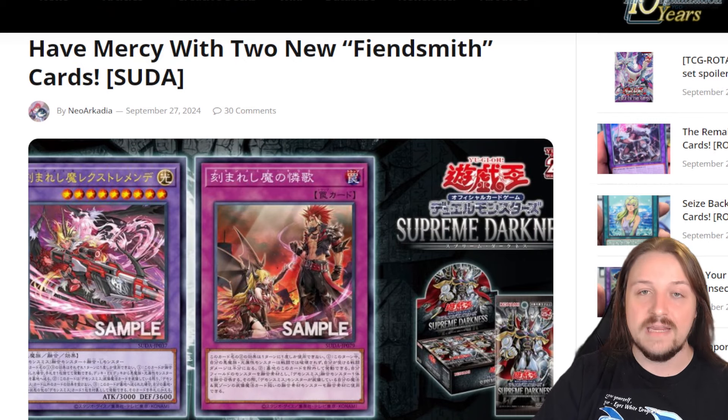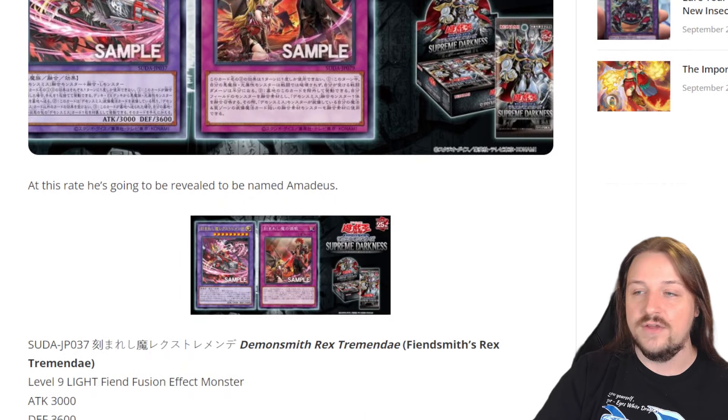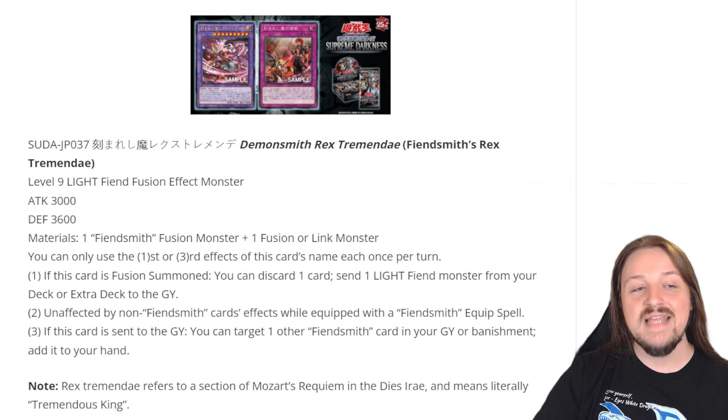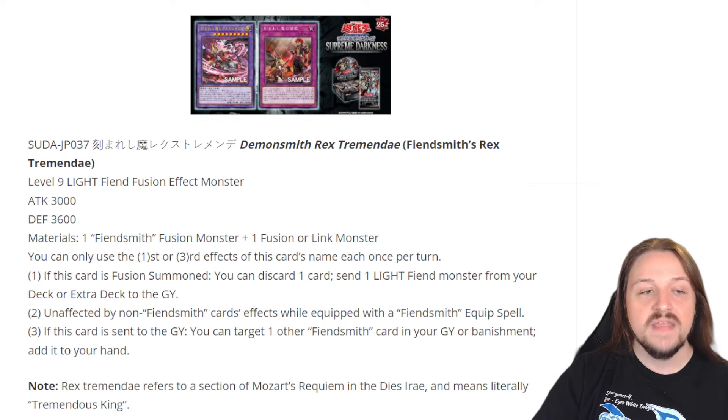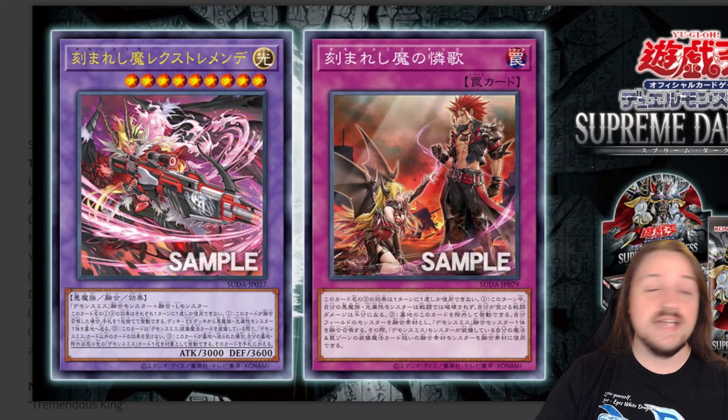So we actually have a new Fusion Monster and a new Trap card coming out for Fiendsmith, both coming out in Supreme Darkness. Let's go ahead and check out what these cards actually do. So for our new Fusion, this card is called Fiendsmith's Rex Tremendous.